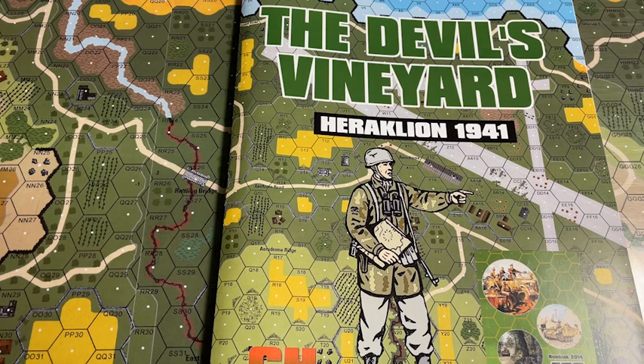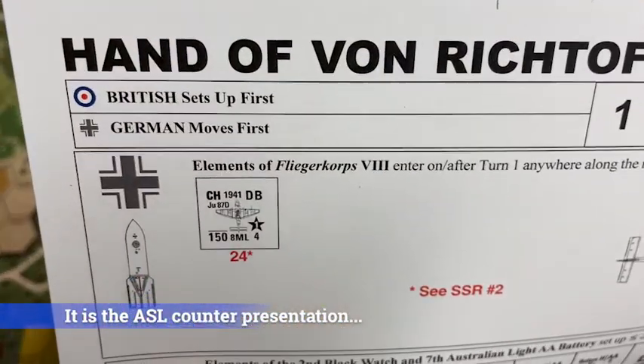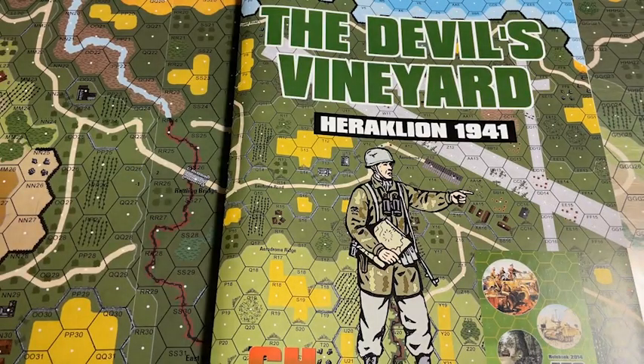In scenario number one, Stukas enter in flights of four. You do get four Stukas on the countersheet; however, they don't match the counter in the scenario. I think that's because this is the ASL Stuka, marked with CH. But other than that, you actually do get those counters. You get 24 Stukas in that scenario, but they're coming in flights of four — and the four have to leave before the next four come on, so it's actually pretty good.